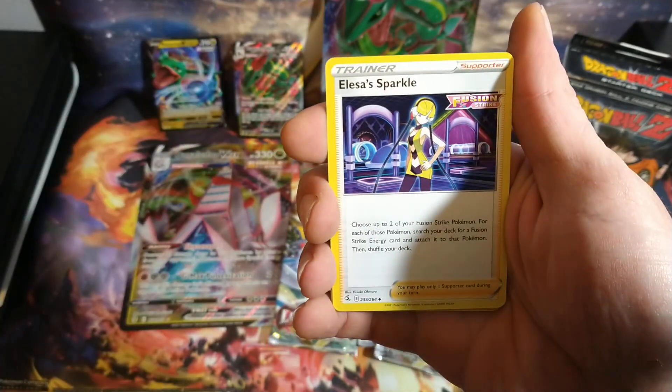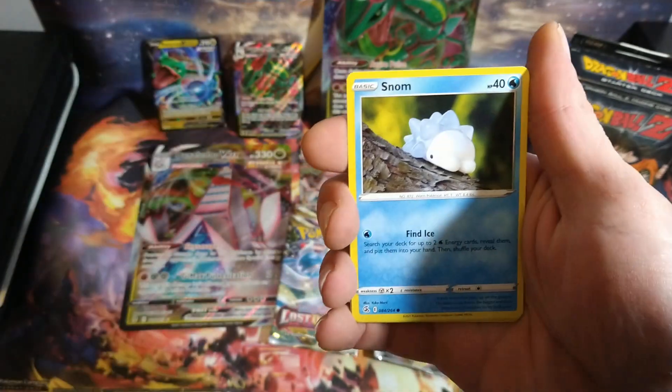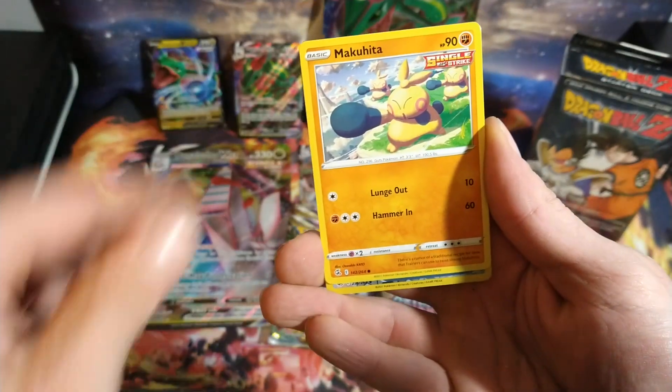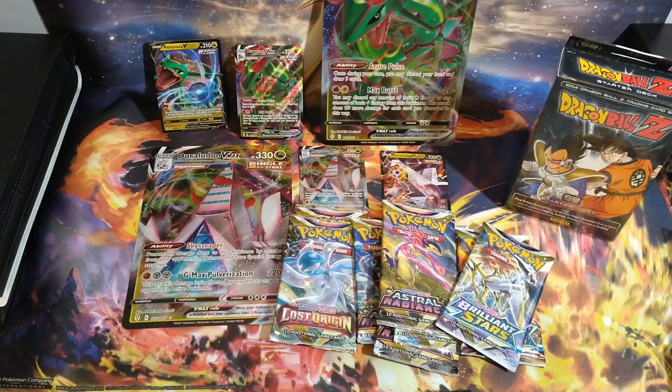But we got a Croconaw, Elysa Sparkle, Phantone, Snorlax, Snom, Dreepy, we get a Reverse Holo Trainer, and we get a Non-Holo Aurorus for the first rare on that pack.